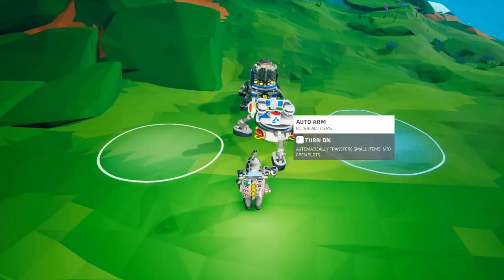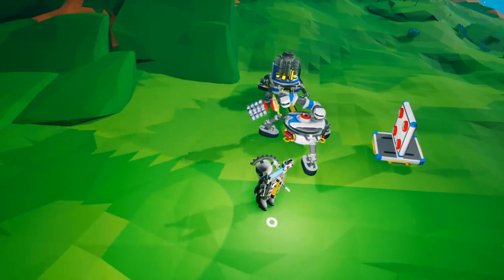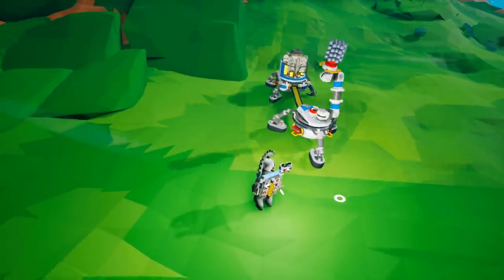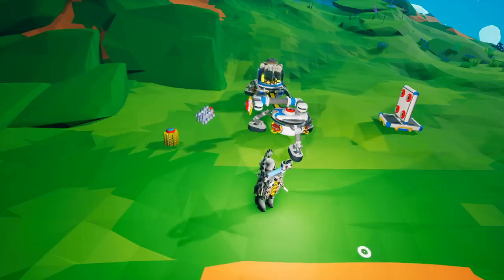The auto arm allows you to automatically transfer small items from one spot to another. Hovering over the auto arm you have two circles: a white circle which is the pickup area, and a blue circle which is the drop-off area. When unpackaged, the auto arm is automatically turned off and you need to turn it on to make it start working. It will pick up items from the input area and drop them off in the output area. Note it will pick off the ground but will not place on the ground — you need some sort of storage or platform in the drop-off area.